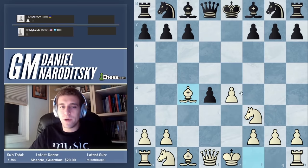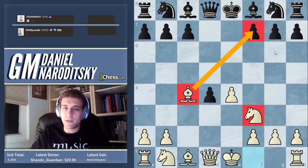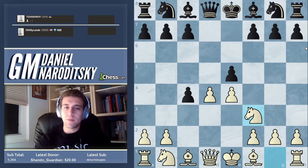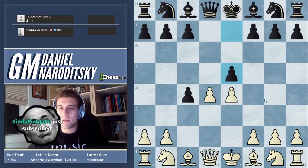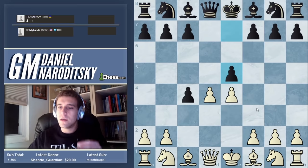Instead white plays knight f3. Black takes on d4 and white takes on c4, preserving the gambit spirit — still down a pawn but with two pieces developed while black has developed zero, plus pressure on f7. This line equalizes for black if he's very precise, but most people who haven't studied the theory are going to get destroyed. When people model their repertoire on what Magnus or Aronian plays, you often get poor results because those players spend weeks and months studying these lines.